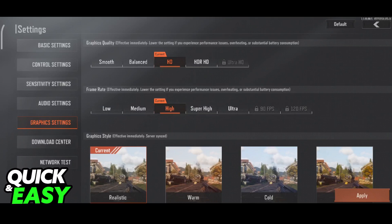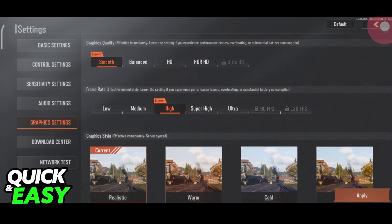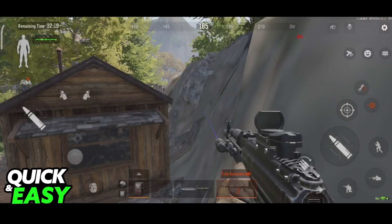The first thing that you must change is set the graphics quality to smooth. This will help a lot and in the frame rate you might want to try lowering it. This is for stability, and of course playing with low frames per second might be annoying so you can consider leaving it on medium or high, but as long as you lower the graphics quality — which is the important part — you will be able to maintain more stable higher frames per second.